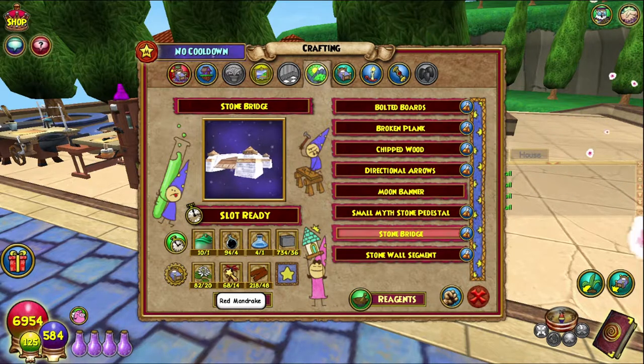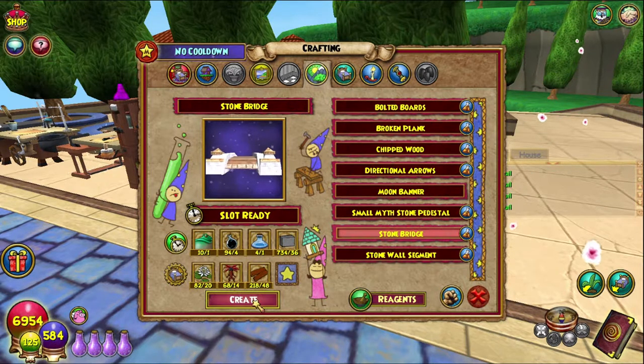Red mandrake is kind of annoying — I just kind of float around and find them occasionally, I don't really have a strategy for red mandrake, so good luck with that. Leather straps you get from fighting bosses, or you can just find them in the bazaar, which is what I normally do to get a majority at a time. But yeah, let's craft four of these.